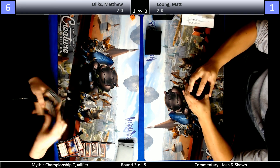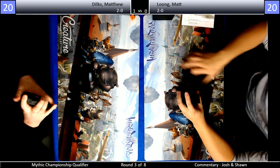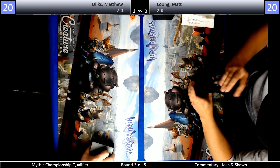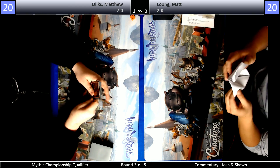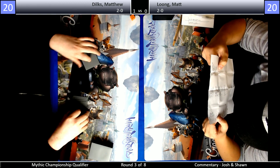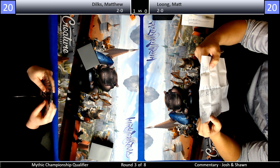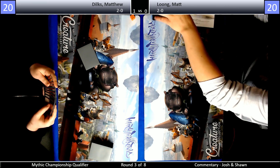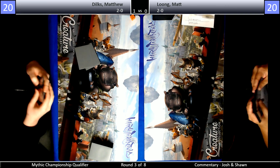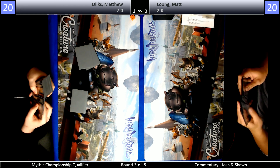Honestly, everything leading up to Frenzy just doesn't matter as long as your life total is high enough — after you Frenzy, you're just gonna win. So what are we bringing in from the sideboard? You're the Mono Red Master, I'll let you cover this one. It looks like Long has four Dire Fleet Daredevil, four Lava Coil, three Tibalt, two Rekindling Phoenix, and two Chandra. So I'm inclined to bring in the Chandras, the Rekindling Phoenixes, and Lava Coils, and possibly Dire Fleet Daredevil. Dilks has one Chandra, three Tibalt, two Dire Fleet Daredevil, four Lava Coil, two Rekindling Phoenix, three Warboss.